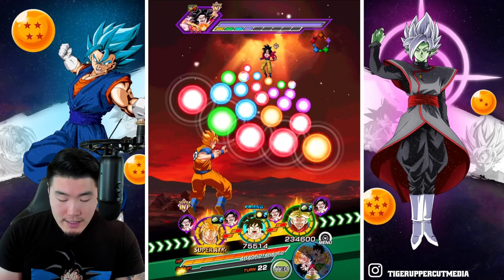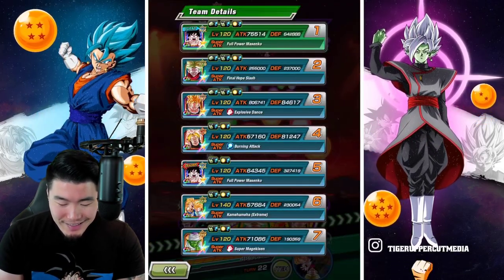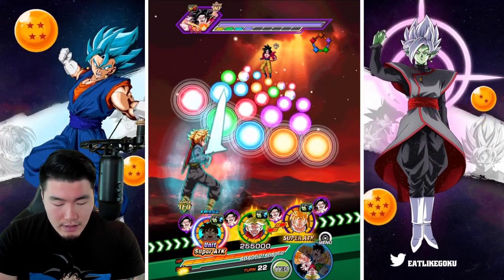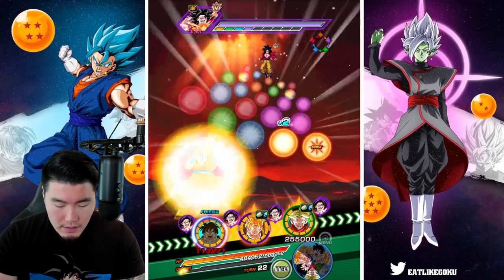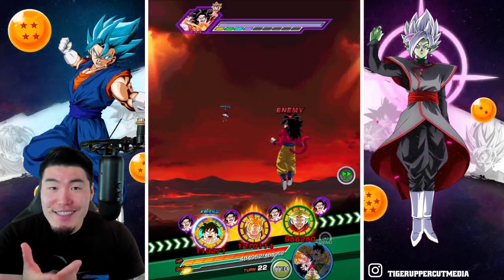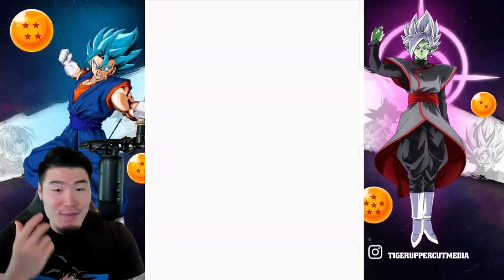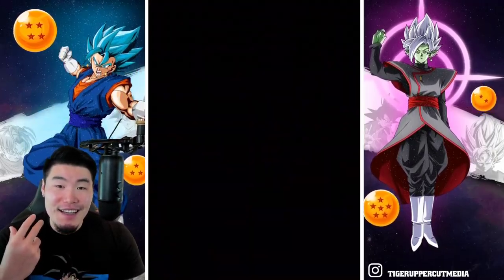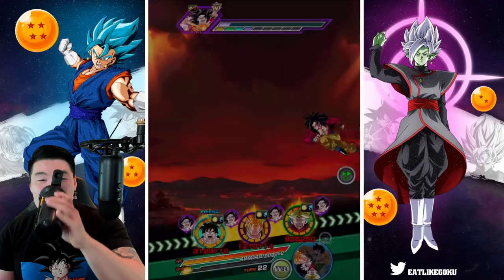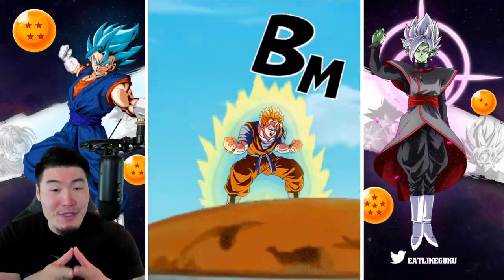Let me know in the comments below what you guys think about the Gohan — was he a unit that kind of underwhelmed you, or is he as impressive to you as he is to me? Now at this point, let's finish things off. 1,058,109 defense. I almost regret bringing this team — I should have brought like an AGL LR Gohan or the TEQ Super Saiyan 2 Gohan, who would have been a good choice here for damage. But he's almost dead, and then we still have one more stage after this.